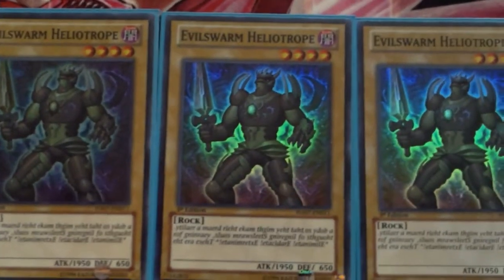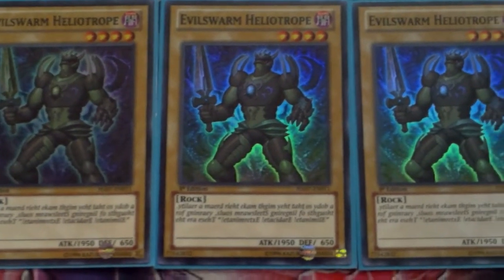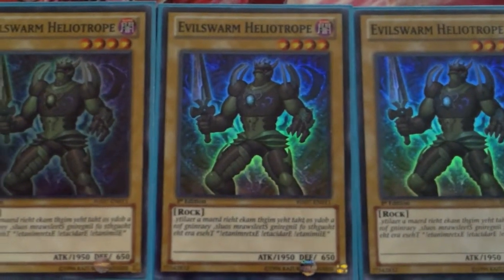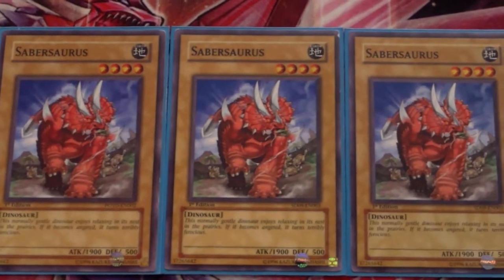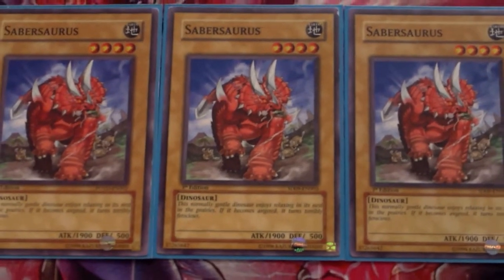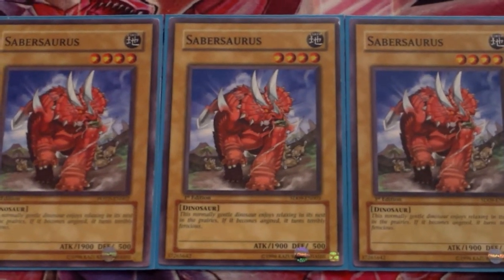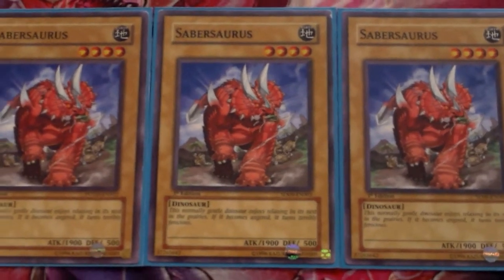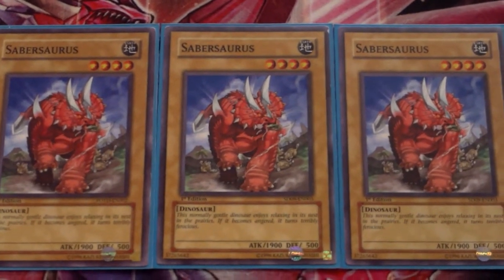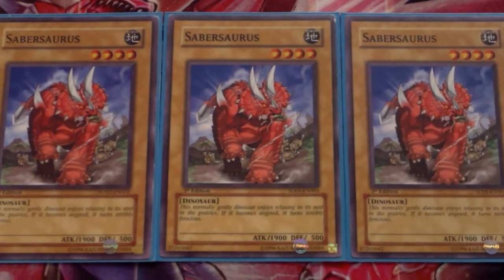Three Evil Swarm Heliotrope — really awesome, he's 1950, saves your ass so many times, gets over Thunder King, very good vanilla. Search him out with Rabbit and he's awesome. I am running the Dino build — you don't have to of course, but I like it because Lagia plus Ophion is really, really good and it assures I have game most of the time. I run three Sabersaurus — let me know which vanilla you guys would run instead.